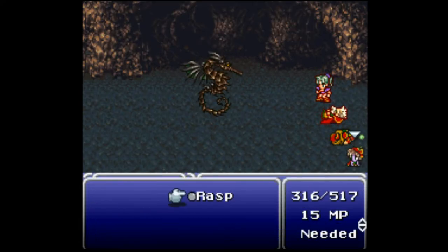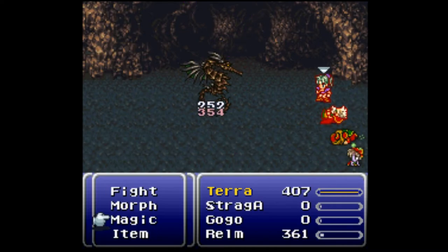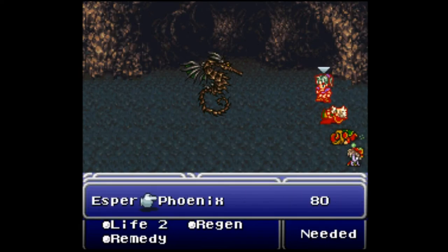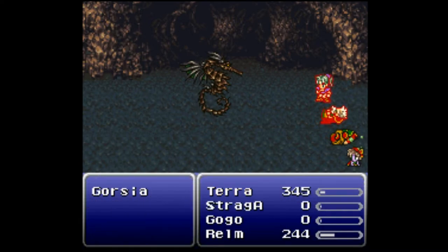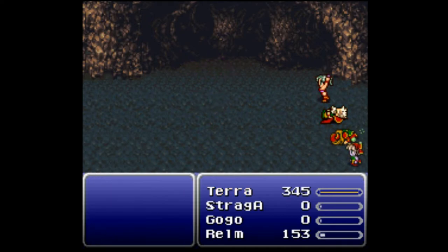Oh wait, it's one of those guys - that explains it. Maybe they have punching attacks too. Well, in that case what I've been doing so far is pretty much a waste of time. Let's get on the actual way I should be killing them. Rasp - since they're undead, Rasp isn't normally very useful, but it's useful here for once. This is Gogo - can't do much else, so I'm gonna have you do that too. This is Terra - get out of the way.